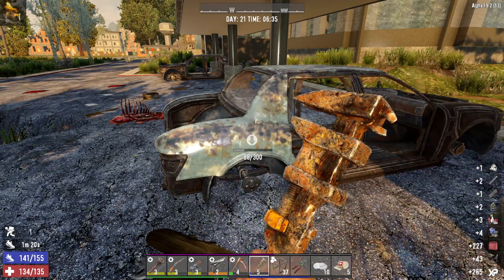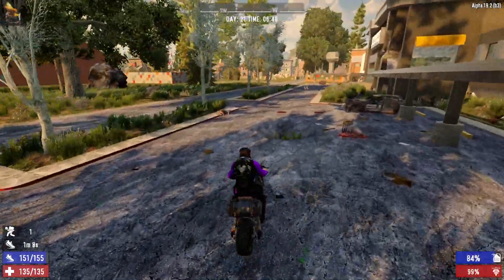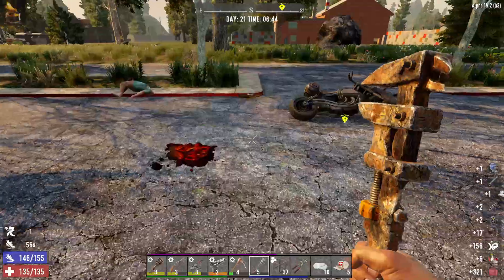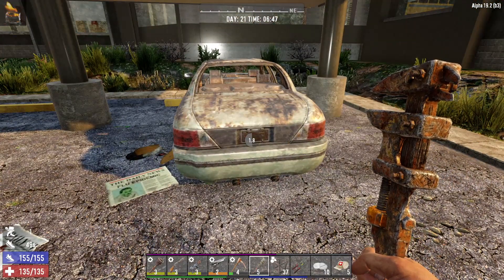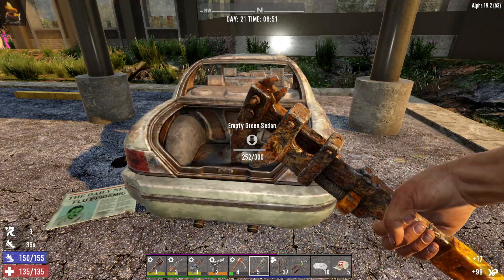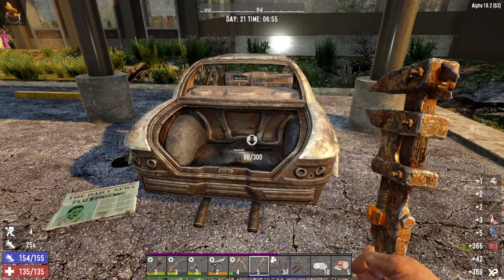Keep salvaging it for the fuel as well — all these parts are useful. We got another engine — thank goodness, that's two engines. I am quite encumbered now. Another battery lovely. I don't know how much of this I'll record because this could go on a while and I also need to record horde night in this episode. So we've got a level two battery and just one engine.